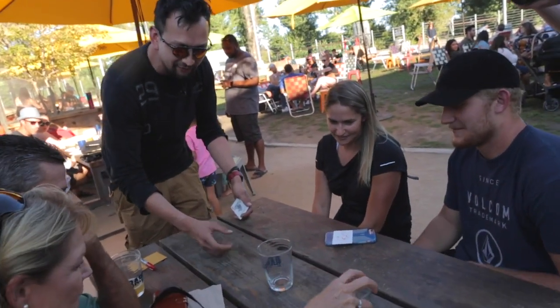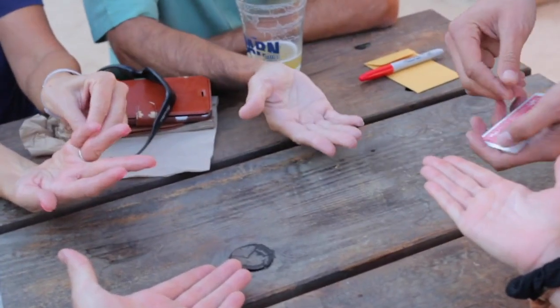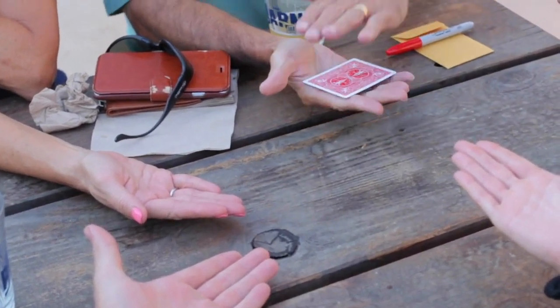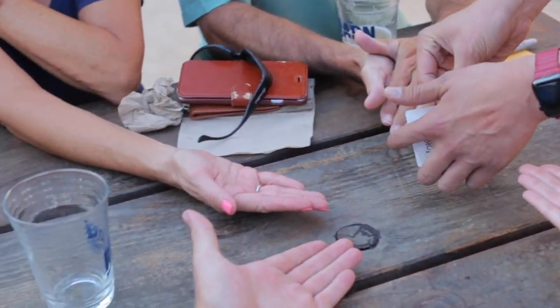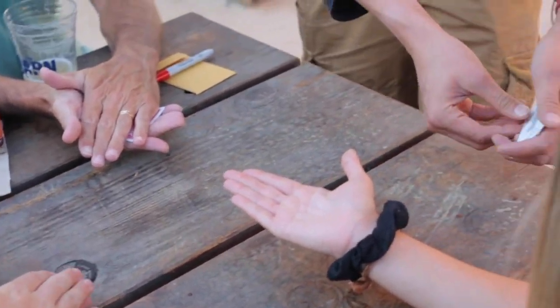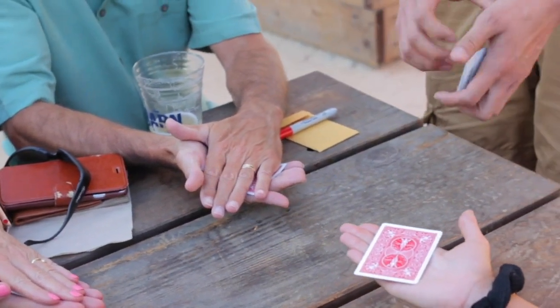If everyone could hold one hand out for me, that would be great. Perfect. Joker number one — in fact, you get to hold onto something. Can you put your other hand on top? Perfect. Joker number two, number three — you can put your hand on them as well. And joker number four goes on there. We don't need these ones really, they're just spares.